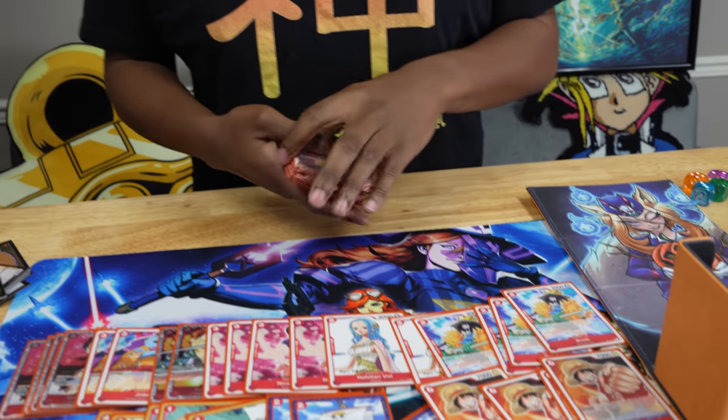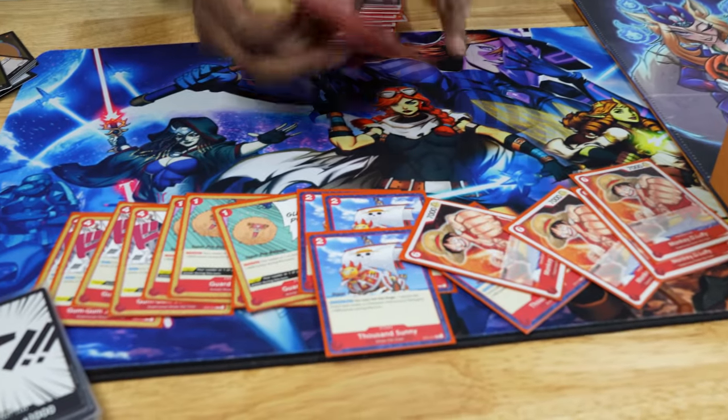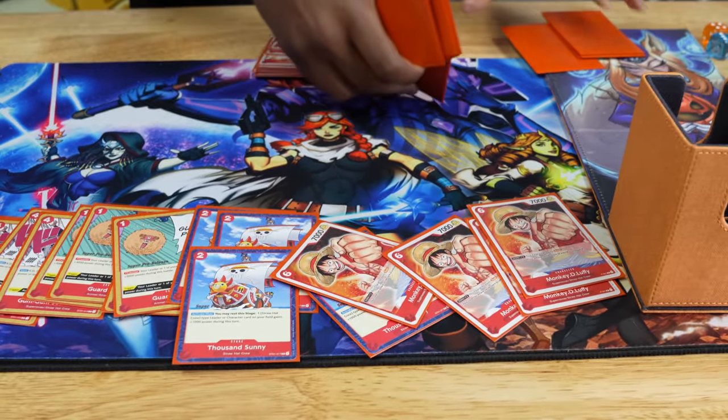That's it for One Piece. This is actually the first card game where I really gravitated towards an aggro deck. I tend to play more control, slower pace, mid-range decks. But I didn't actually get that far in One Piece, so I see Luffy — I pick Luffy. Favorite cards being Thousand Sunny, Nami, and Sanji — all just really strong, really powerful cards.